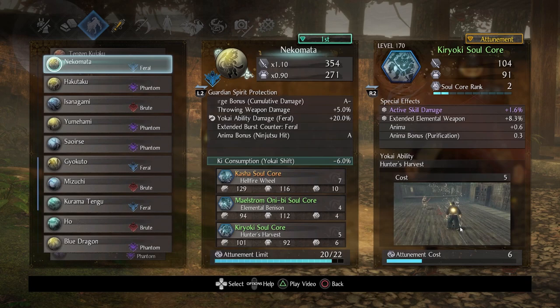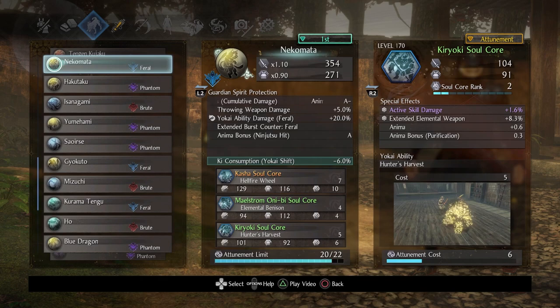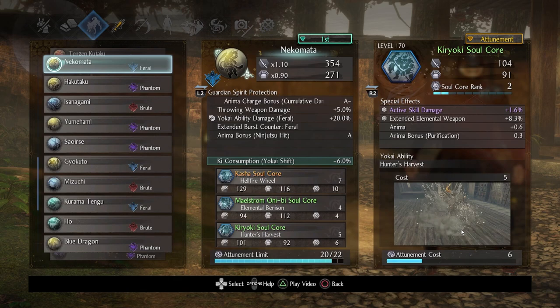Next is Kiraoki — yet another very fast core and a fan favorite. You might end up leaning on it really hard. It costs five anima, has a very fast animation, and does a great amount of key damage. It's arguably a little over-tuned, but I don't think anyone's going to complain. It's really good.